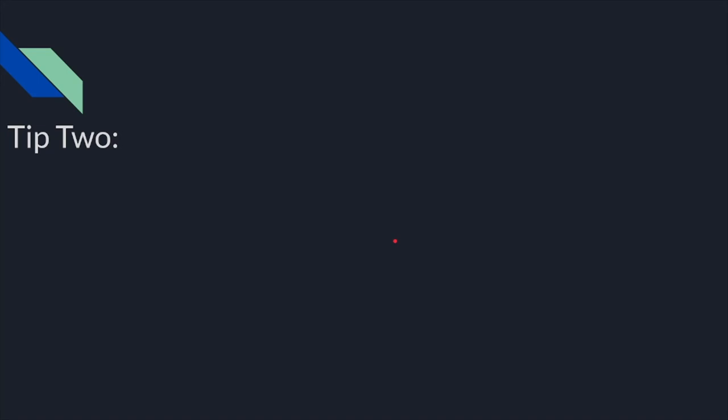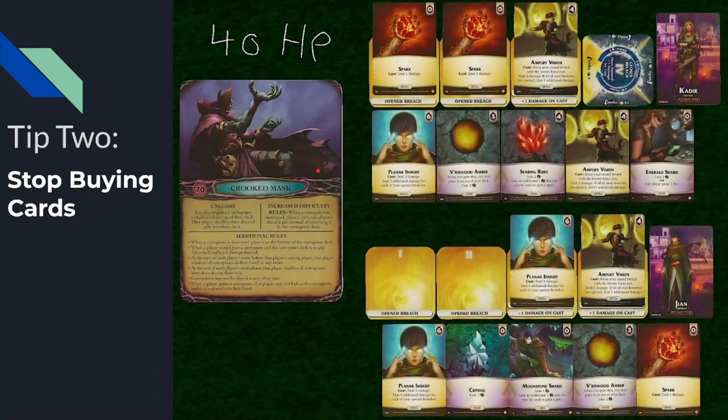My number two tip is to stop buying cards. You have to remember that cards aren't useful until you draw them. Let's take a look at this situation — we're playing against Crooked Mask. We have a fistful of spells and the boss is at 40 health, over half. At this moment, let's look at Kadir. She can get six Aether to buy a spell — she could buy another Planner Insight.